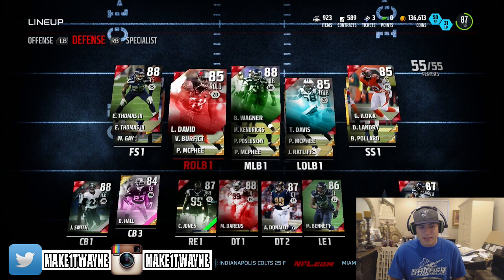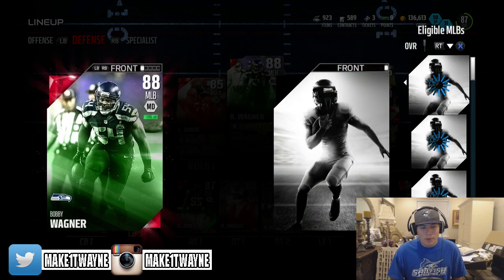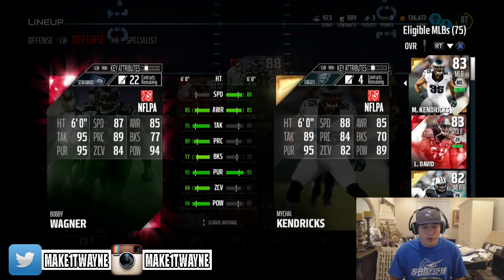Some other adjustments I made — if you guys didn't see, I did pull Bobby Wagner out of my pack opening. The link for that will be in the description down below. Definitely a very good card: 6 foot, 87 speed, 89 play recognition, 95 tackling, 94 hit power.